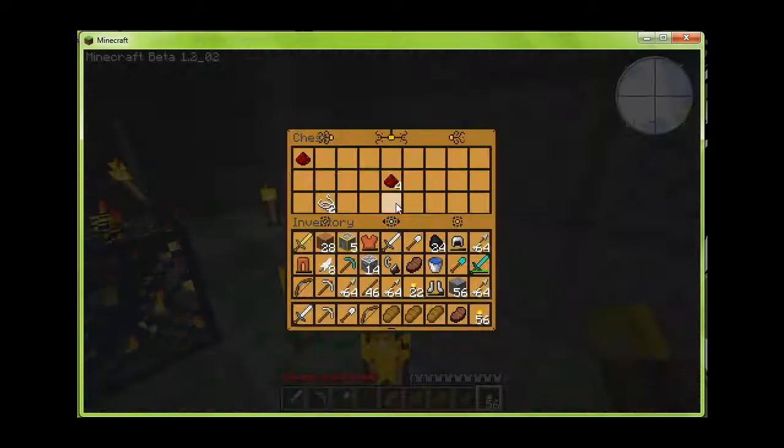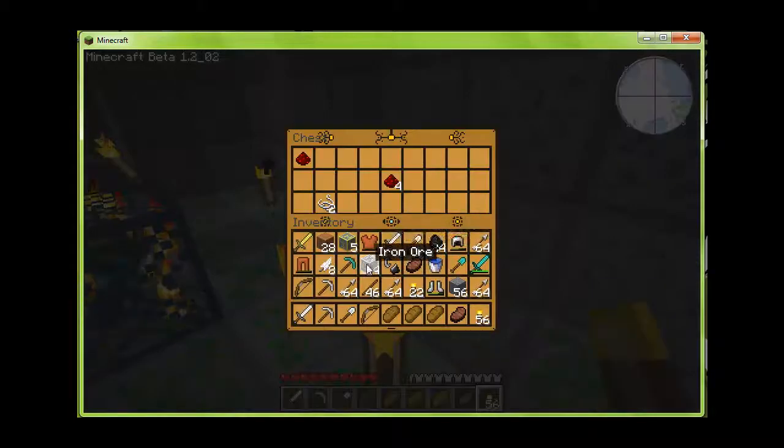Okay, up next I'm going to show you how to make a mob trap — a factory for feathers, apparently, because it's zombies. Let me grab some stuff from my base and I will be right back.